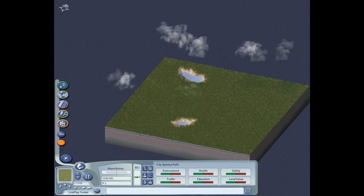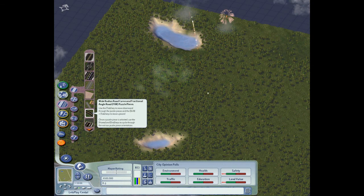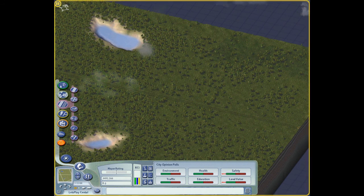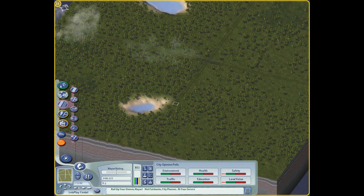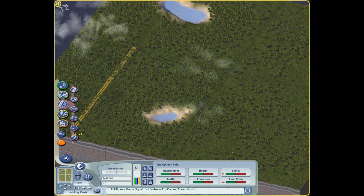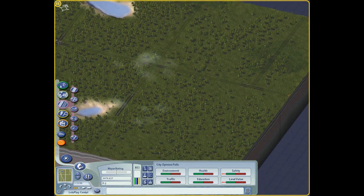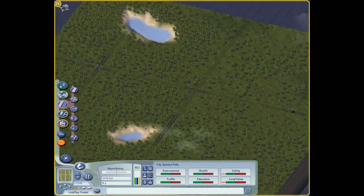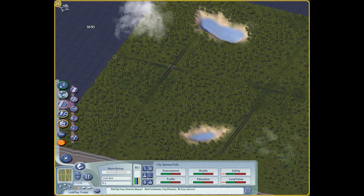We're gonna be doing Easy mode. So we're gonna want to do an Avenue. I always do infrastructure first, so let's just pause and get some infrastructure going. It's always good to get really good infrastructure because then you don't have to worry about traffic. I do have a couple of mods installed — I have NAM, I have an Air Freshener mod that takes away pollution, and I have a Garbage mod because I absolutely hate dunks. They just look absolutely terrible.